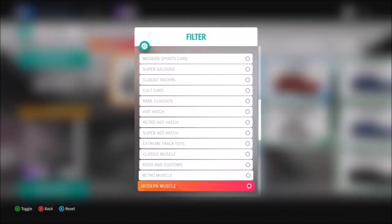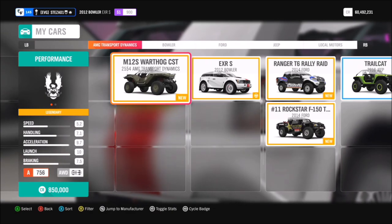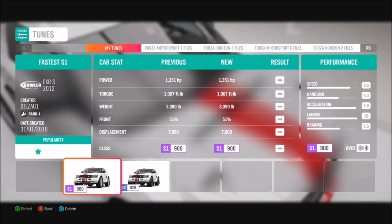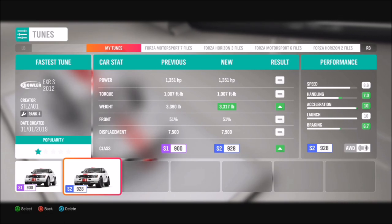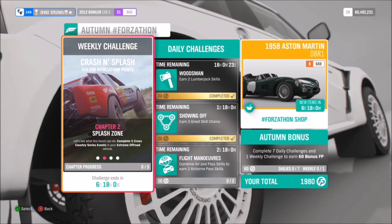This week's challenge you can use any extreme off-road car you want. Chances are you'll have quite a few, but the one I went for was the 2012 Bowler EXRS. I've made two tunes: one called Fastest S1, which is what I'll be using in this video, and another called Fastest Tune which is basically an incredibly powerful version of it.